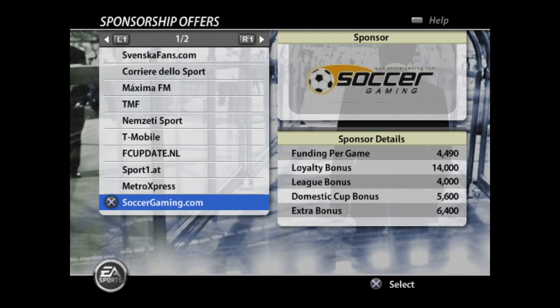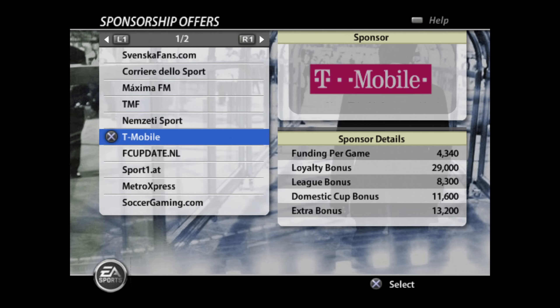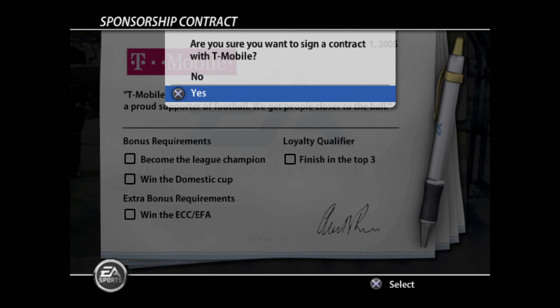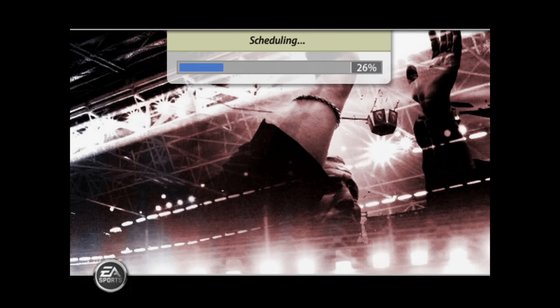I remember softygaming.com — look, there's a sponsor in this. I was a member of their forums back in 2005 and I used to grab option files from this forum. This is so cool. We're going to go with T-Mobile — other networks are available. I think T-Mobile are defunct now, I think they were bought by someone. I used to love that little animation in some of the FIFA games of the pen signing your signature on the contract.